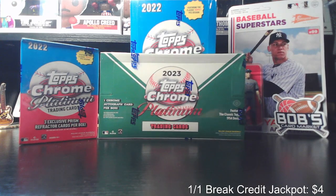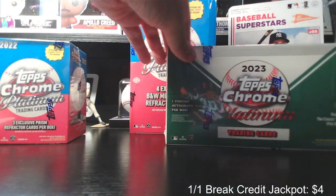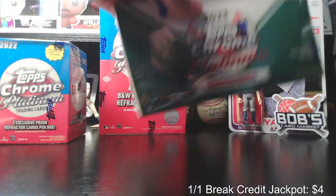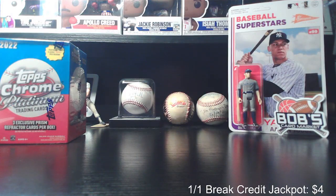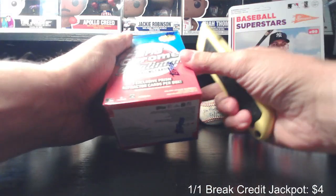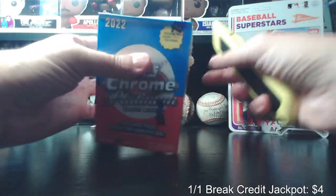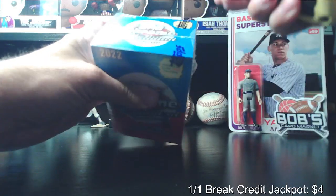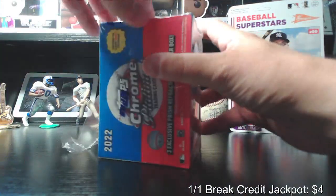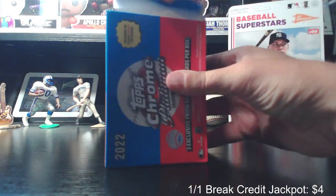Alright, here we go — Topps Chrome Platinum Anniversary break. We have the 2022 blaster as well as the 2022 hobby light, and then the main event will be the hobby box of 2023 platinum. I'll get the two big boxes out of the way and start with the blaster. There are 32 cards in this box — eight packs, four cards per pack. I ripped some of this last year and did pretty okay, seemed heavy on the Tigers, so we'll see what we get.